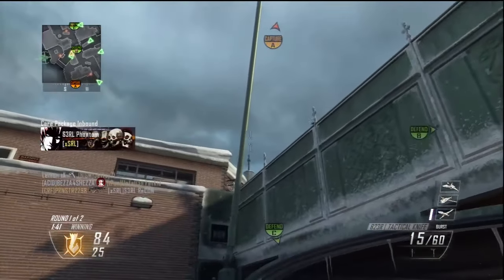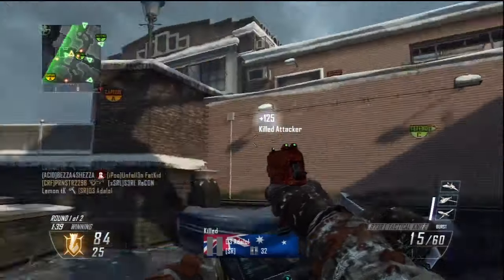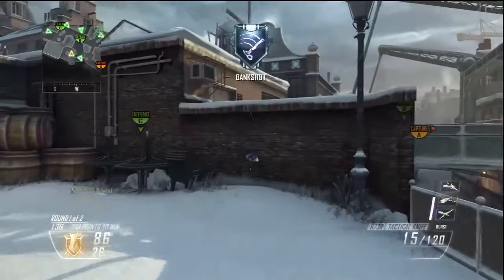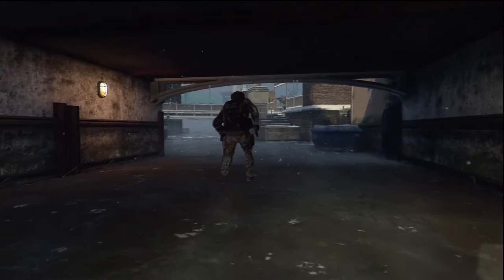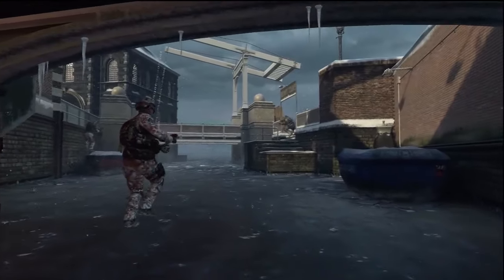Got that first guy there, then on the fly straight off that green pole. Didn't know if it would work or not but hit it straight to the guy on B-Flag. This is probably the second time playing Frost as a map and I had no idea what I was doing, so obviously really stoked with this bank.